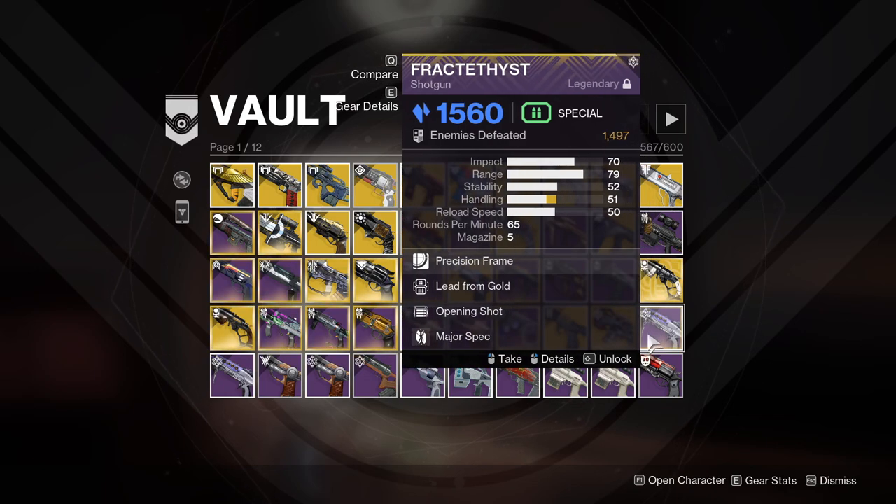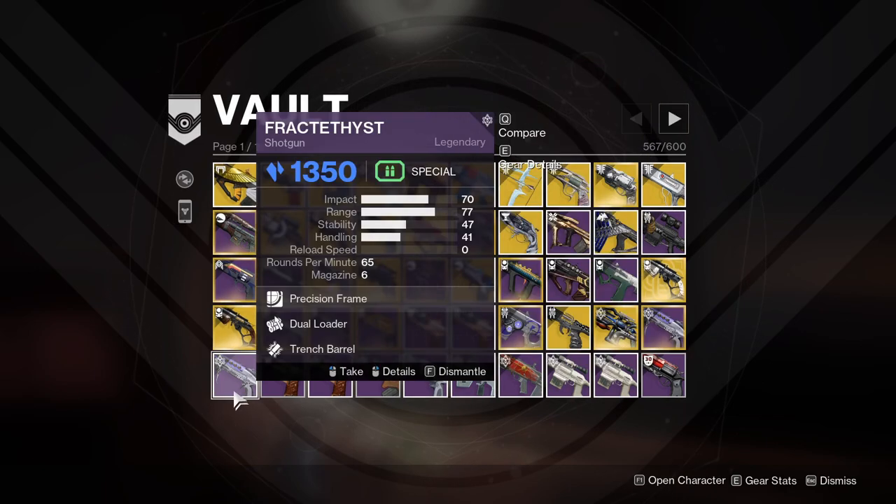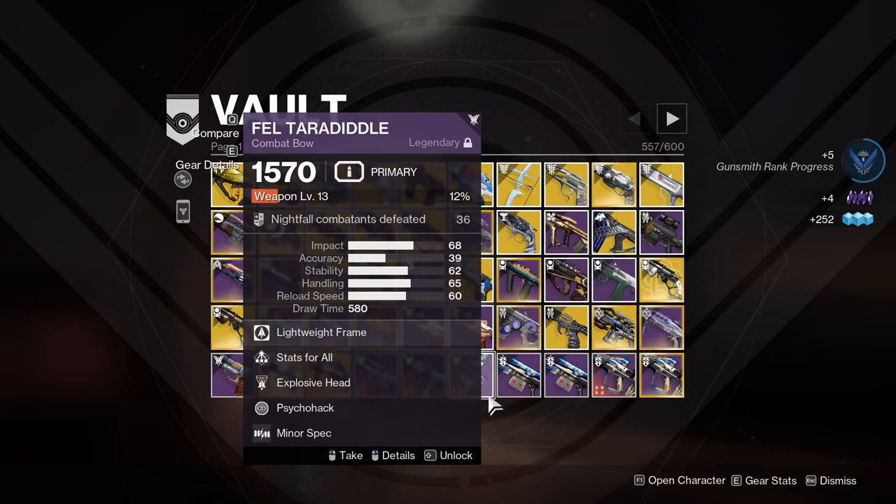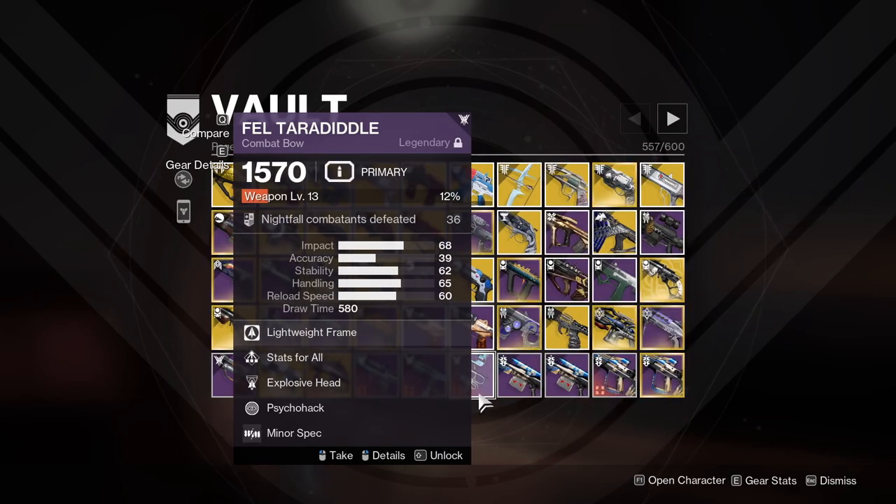I'm going to keep the masterworked Back to Thirst because that's the one I always used. The second roll with Dual Loader and Trench Barrel was an interesting roll, but I'll just get rid of it. Now we have some crafted weapons — I'm going to keep them provided I only have one of each, because it doesn't make a lot of sense to craft weapons just to delete them later.